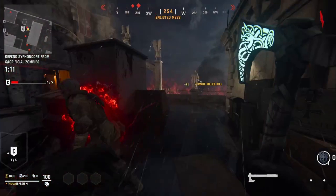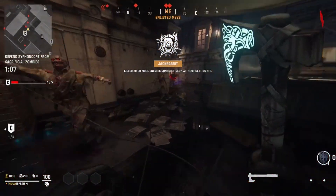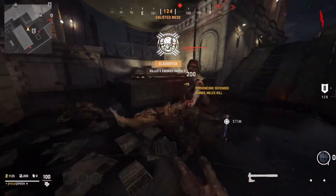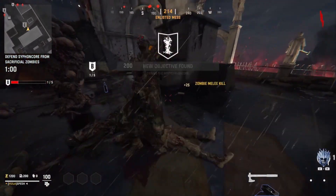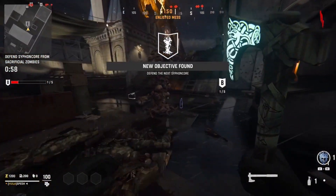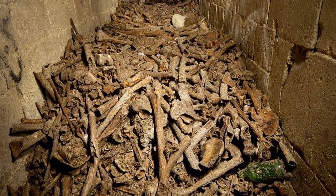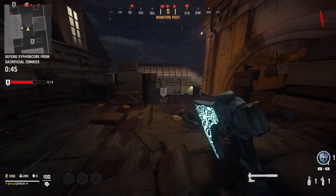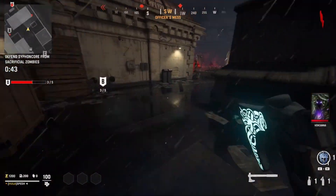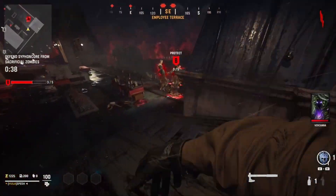Hotel Royal and the catacombs beneath it have been the most interesting part of the Vanguard zombie storyline that has yet to be explained. And I think if they're going to try to find a way to explain what's going on there and make this whole new easter egg for the Shi No Numa reborn map, then this is the exact place they need to be doing it. Especially with the thousands of bodies inside the catacombs underneath the Hotel Royal, it would be super interesting to have Kordifex's power be channeled through Von List and him raising the dead from those catacombs.